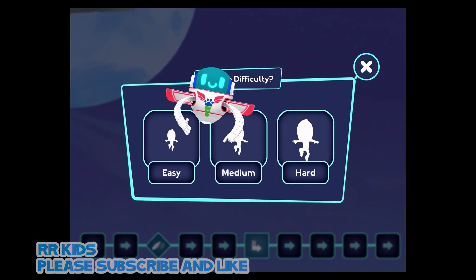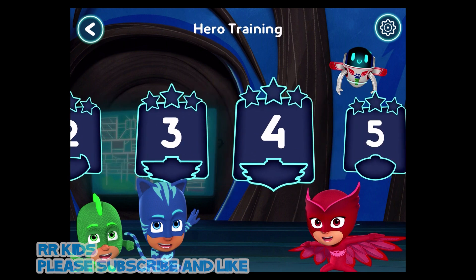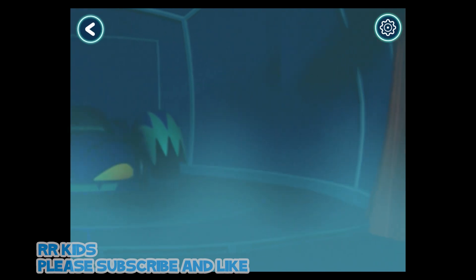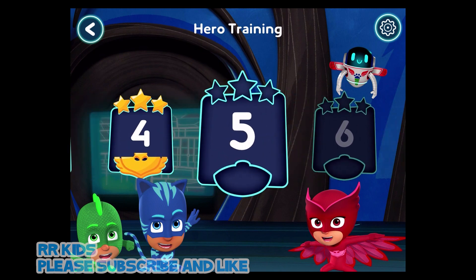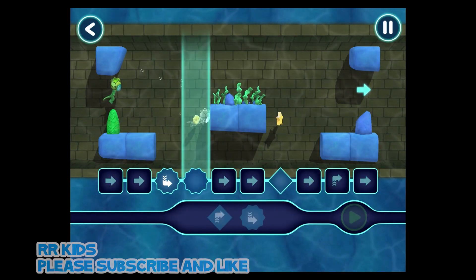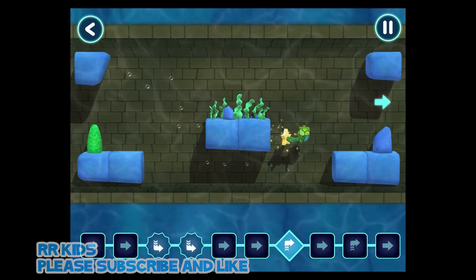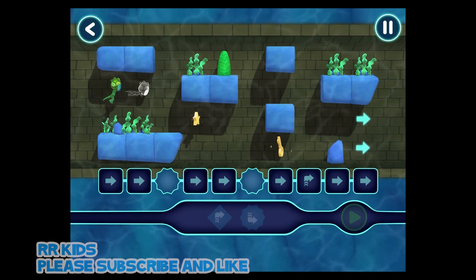You've unlocked a new level. Which level shall we play? Let's do some hero training. How hard? Just easy. Let's do cool! New level unlocked. Let's pick a level to play. That's great! Let's help Gekko through these underwater canals. Good job! Tap this button when you want the hero to start moving. Stage complete!